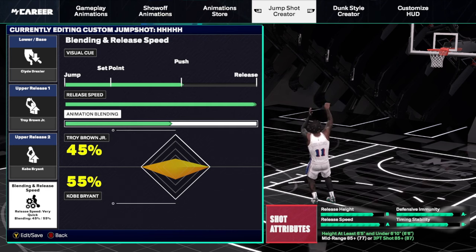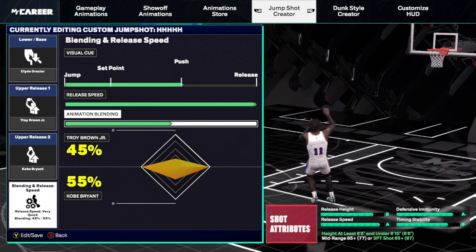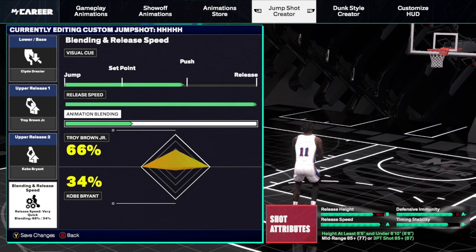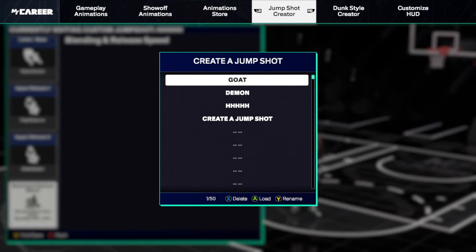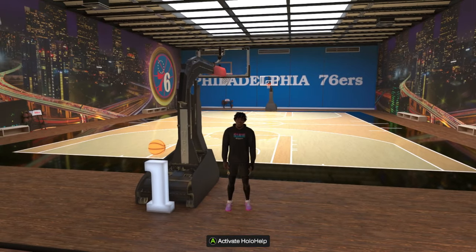As you can see, the stats in the corner are very balanced. Timing stability is a big thing to me, but timing stability and release height are two really hard things to get together — it's hard to get a great release height and timing stability while also having speed and immunity. Immunity matters the least out of all of them, but that's typically the easiest one to max out. Release speed is decent — it's not going to be the fastest jump shot you've ever seen. If you mess around with your blending and don't have an 85-three ball, the more you go towards Kobe it goes up, and the more you go towards Troy Brown it goes down. I'd be careful with that — try to have the 85-three ball, because the jump shot gets a little weird when you start changing it.